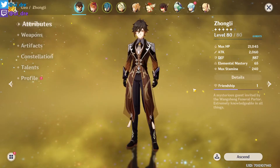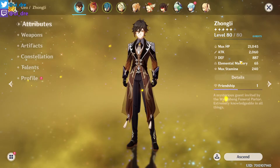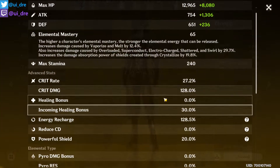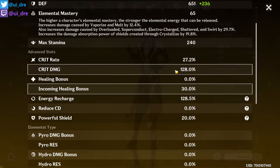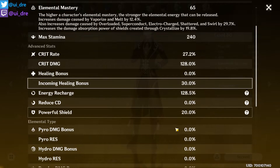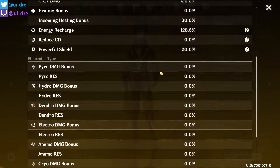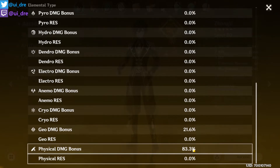A quick look at his stats: he has 2,000 attack, 21,000 max HP, nearly 900 defense, 65 elemental mastery, 27% crit rate — which could potentially be a lot higher for more DPS — and 128% crit damage. Energy recharge is 128%, which could also be a bit higher, but is quite enough for a DPS character. Physical damage bonus is 83.3%.